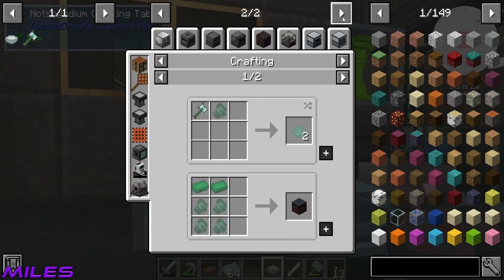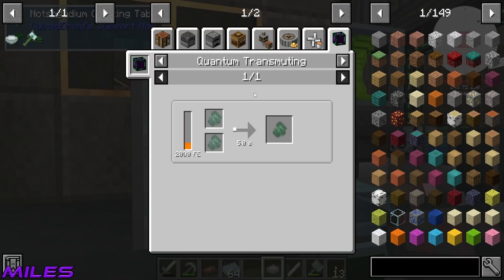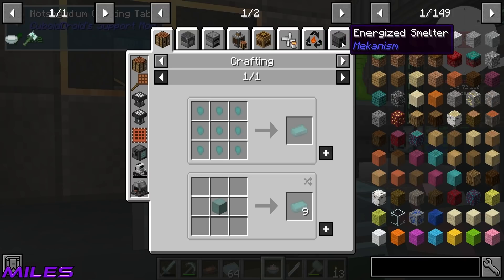We can actually get the ingots. So if we get the ingots — you can get a thing. You need 320 of them, so if we get 320 of them, we could get a could-be-better quantum singularity.